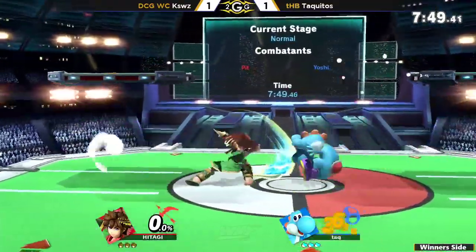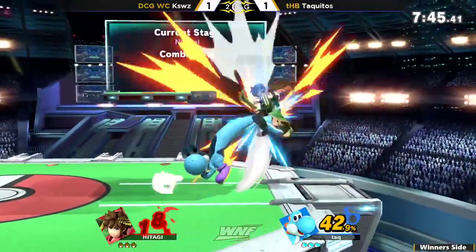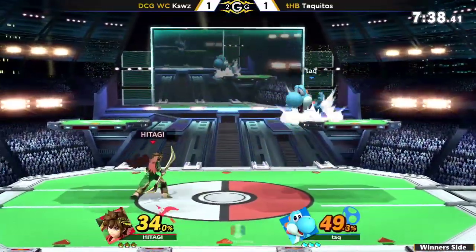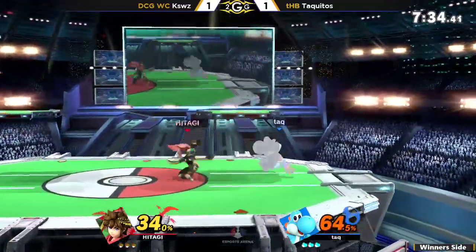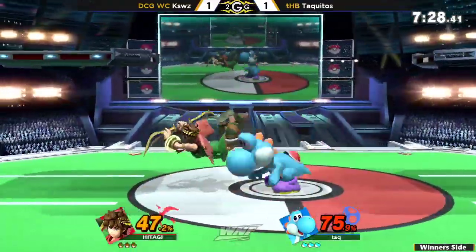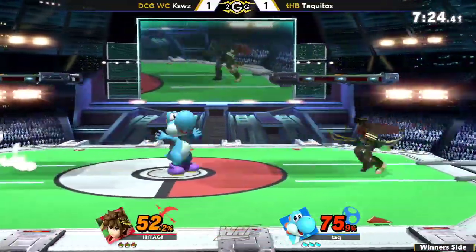Both players just kind of edging in and out of each other's hitbox ranges. You can see that K-Swiss is more content with just sitting back and throwing out arrows, waiting for Taquitos to press a button as he lands. K-Swiss using a really good dash attack to catch all of Taquitos's landings, but Taquitos is not going to be one to fall short on following up on punishes.